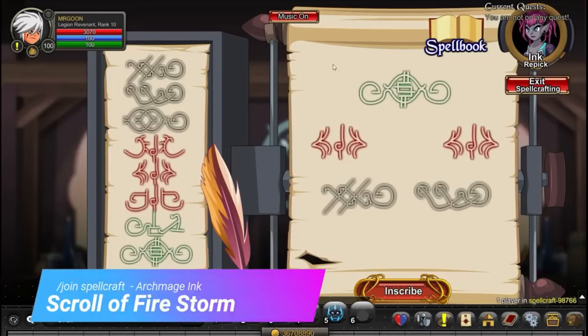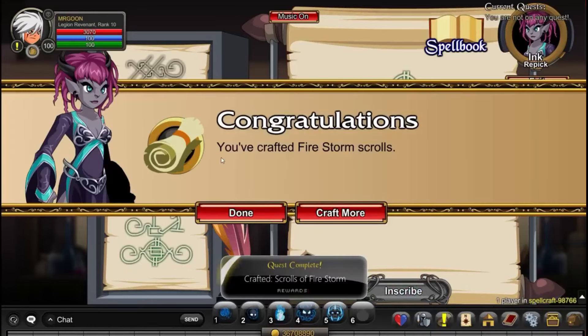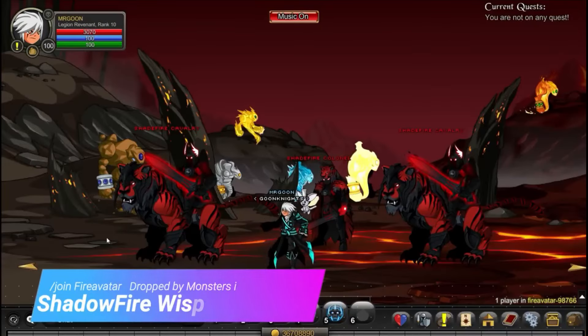Our next quest has us back at /join Spellcraft using Archmage Inc. again in order to merge your scroll. Just do the pattern shown on screen — pausing will probably be helpful.